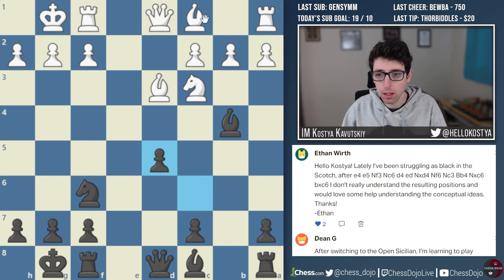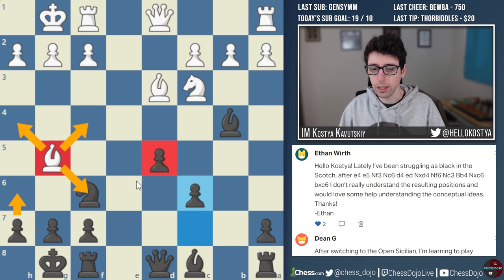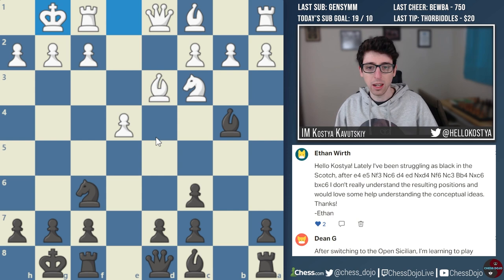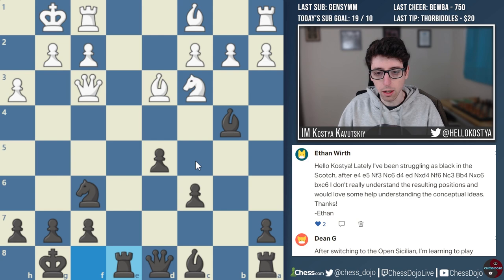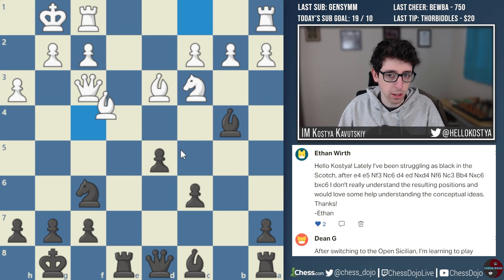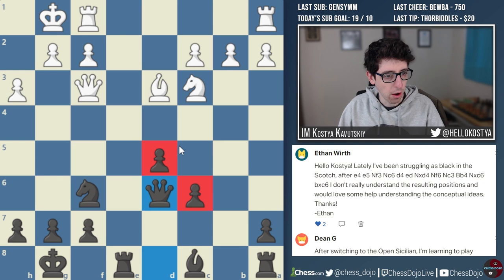Generally, Bishop g5 is not too scary. I like throwing in h6 in many positions to challenge the bishop. You can start with c6 to secure d5, and then h6 to put a question to the bishop. The bishop then has to choose whether it wants to take or fall back on one diagonal or another, and in each case White gives up some options. These positions are generally very healthy for Black, and there's not a ton of ways you can go wrong as long as we're just developing. Bishop f4, Bishop d6 — a very normal move. Black is fine holding on to these pawns as solidly as possible.